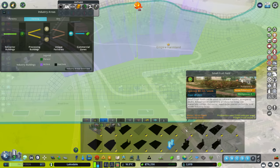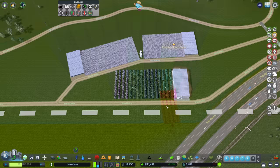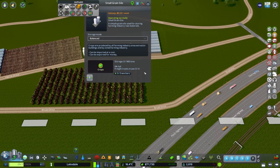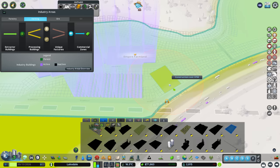I'd also like some fruit trees running along the highway here. If I turn anarchy off, let's fill this up with fruit trees along this straight piece of road. We've got apples, oranges, or pears - let's go for oranges. They stand out really nicely. They basically just produce crops which are going to get stored in the silo as well.